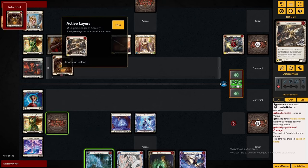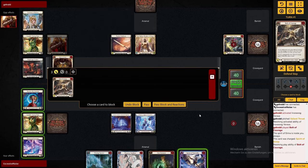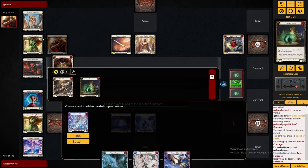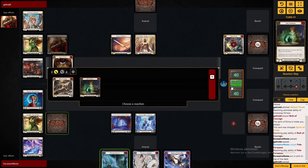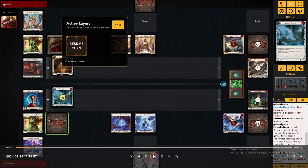First off, we're playing against Bolton. Truly not one of the easy matchups, since they can play quite aggressively. They have attack reacts and multiple chainlinks each turn, so we won't be able to keep our auras alive for long.